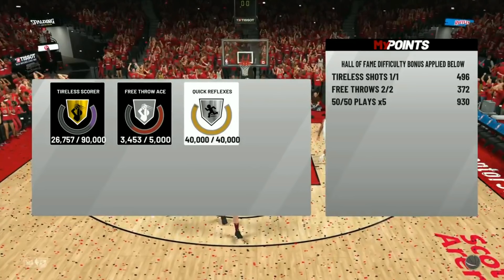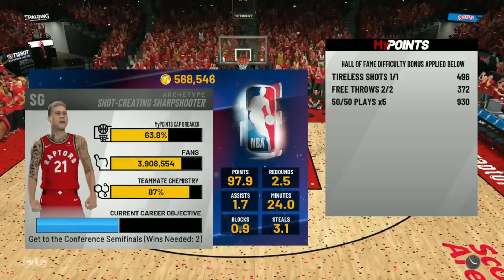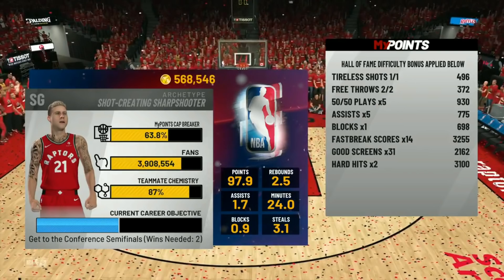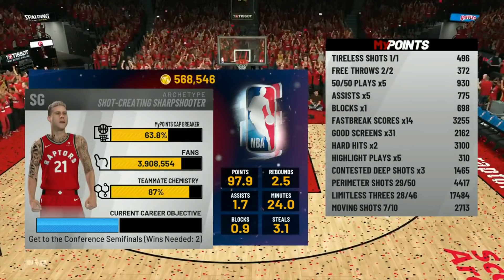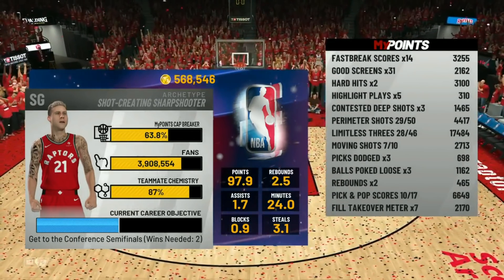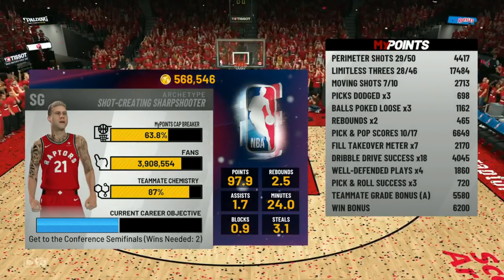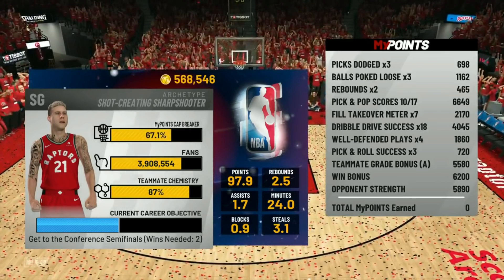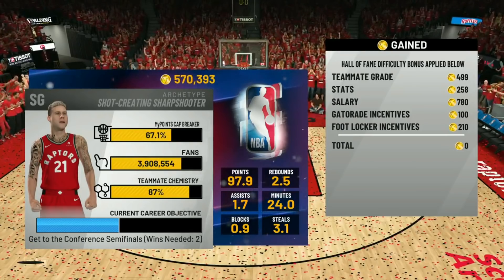I hope this method works for you guys. All the good stuff is coming now — assists, blocks. I only got one block this game, but there are games where I get four or five. Look at contested deep shots — there are times I hit 10 of them and get four or five K just for that. You see the limitless, the perimeter shots, pick-and-pop scores — if you hit your pick-and-pops, you're going to be cash. Easy 73k. I hope you guys enjoyed the video. Make sure to like, comment, subscribe, and let me know if there are any methods you guys use that I don't — I appreciate it.